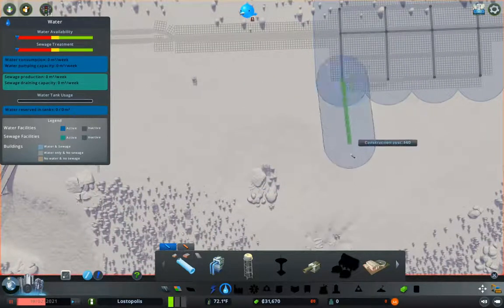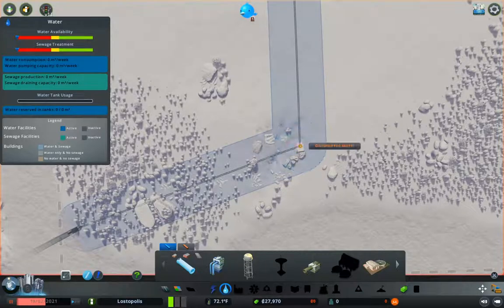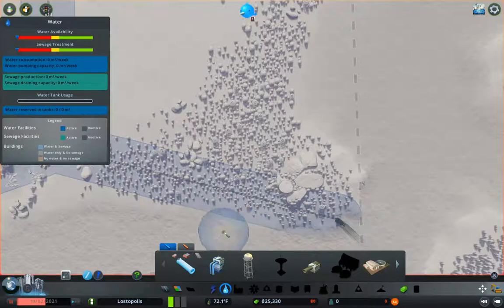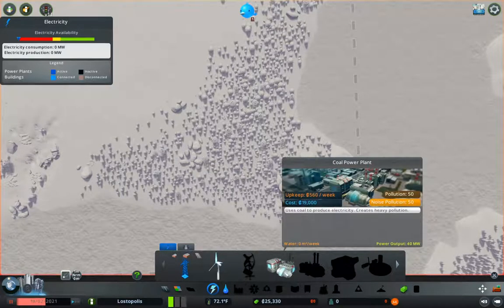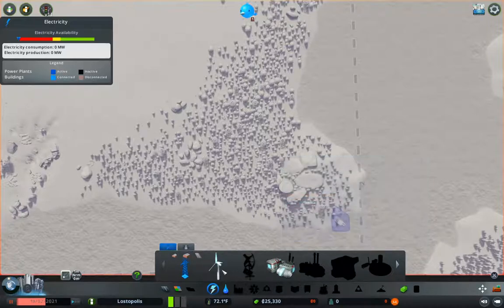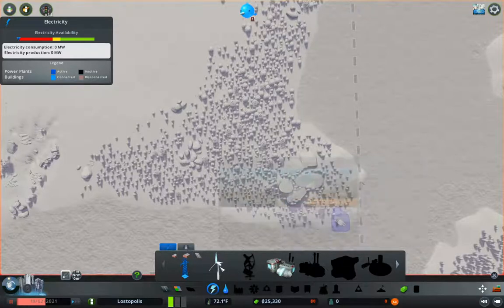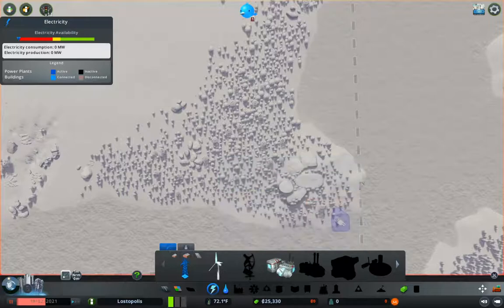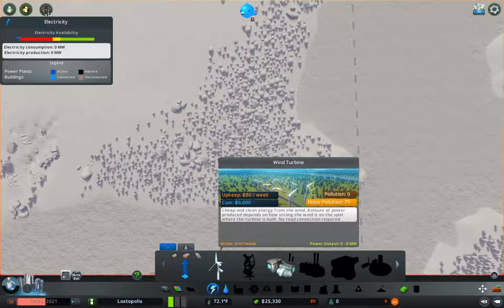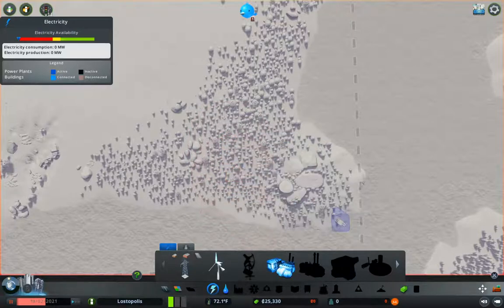We have some plumbing there. Now we'll come down from this one-way and connect it. Now we also need electricity. We could build a coal power plant, which is fairly expensive to run, or we could build wind turbines, which are less expensive but output zero to eight megawatts each, versus 40 for coal. So five of these would be 400 per week if we got eight megawatts in all of them — which we probably don't. And that's 19K, so we can't really afford that.